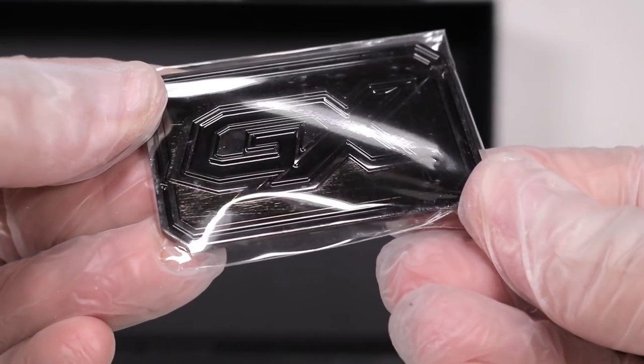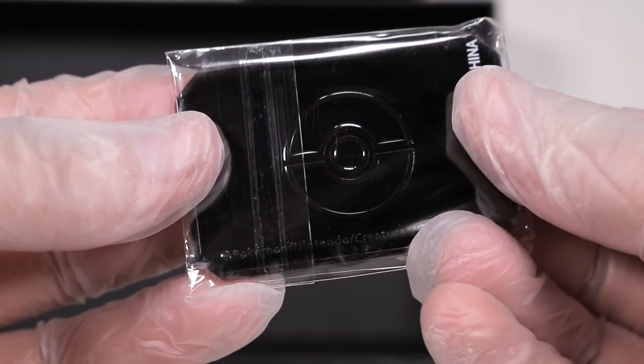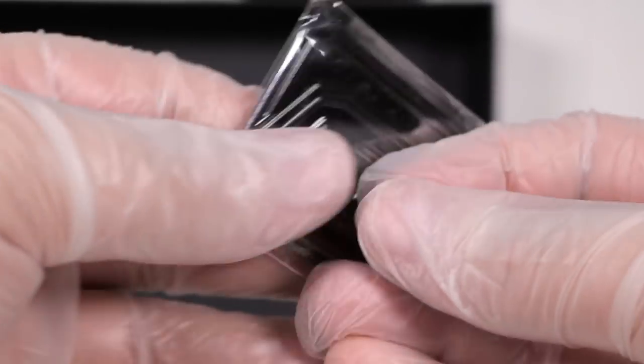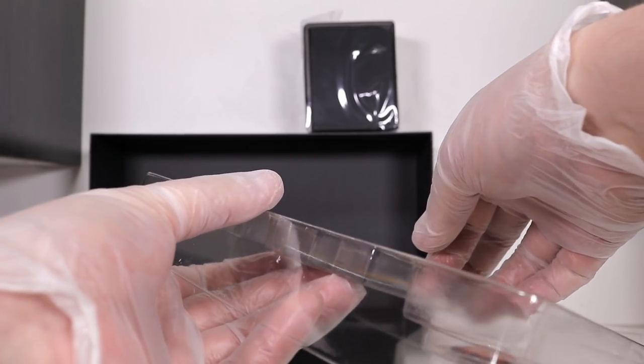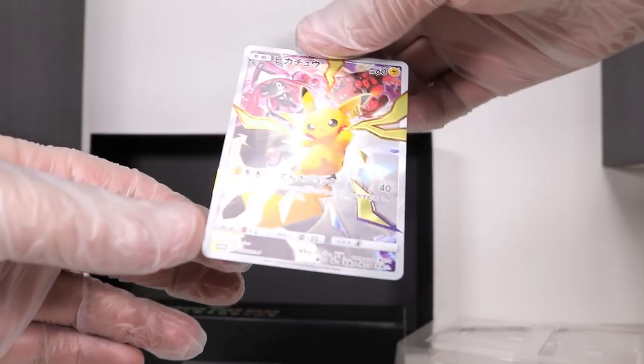Now lastly, before we go into the final promo, we have this very interesting GX counter. That's a metal one and it's this jet black color - not seen them do anything like that before. Alright, let's get it over and done with, then we can do all the excess stuff. I don't want to blue ball you for too long. Here is the other promo card, guys.